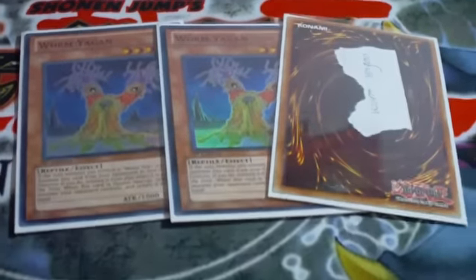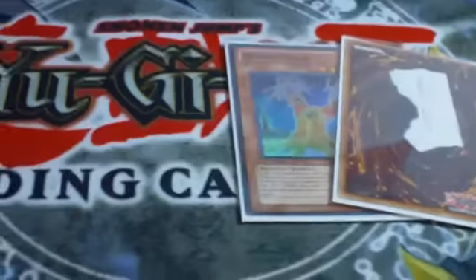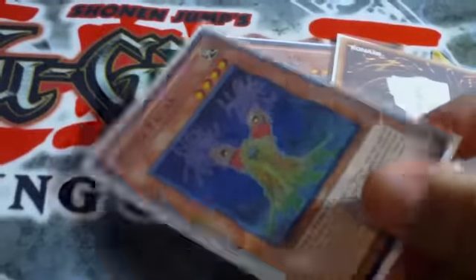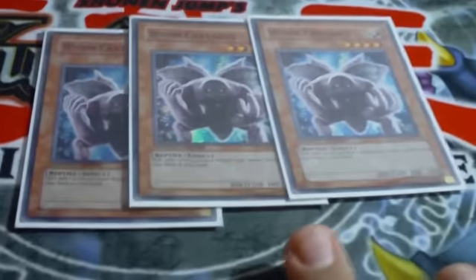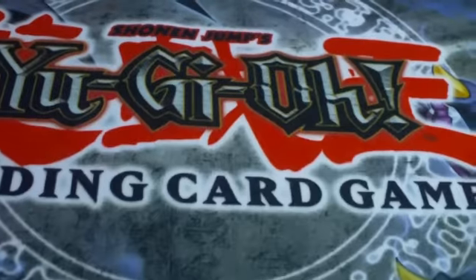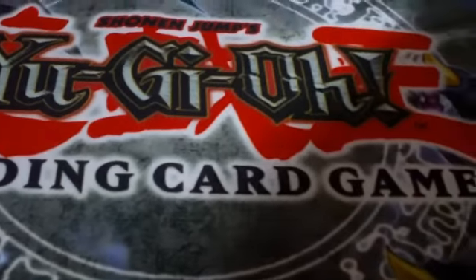Three Yagen. Yagen works well with X, and when X is on the field, you can get him from the graveyard, put it face down, and when he's flipped face up, he can bounce a card. Worm Carderals — when it's flipped face up, you get to search a level four or lower worm type monster, which is pretty much half your deck.